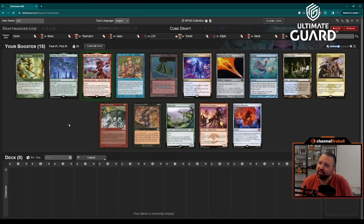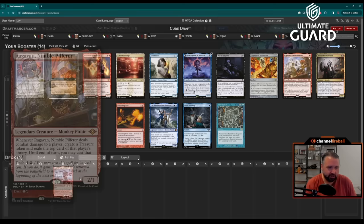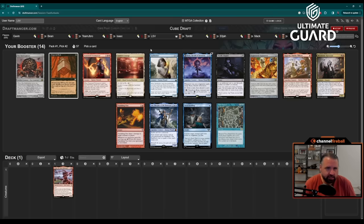If I 3-0 this draft, I think I'd cut Collector Ouphe because I don't like playing against that card. As for what I'd add, I might add Cloud of Fairies — I always loved having that in cube. But that starts with 3-0ing. As much as I love Time Spiral, if I take Ragavan here I have Ragavan plus Lelia, which is quite the start. Isaac is passing to me, I'm passing to Martel — I passed Martel a Time Spiral.